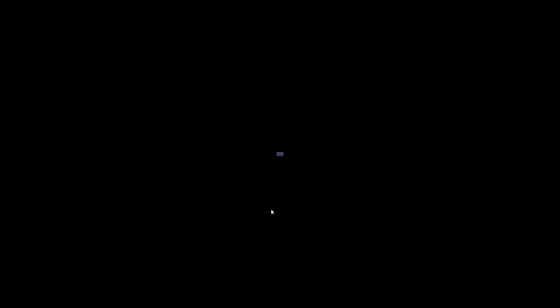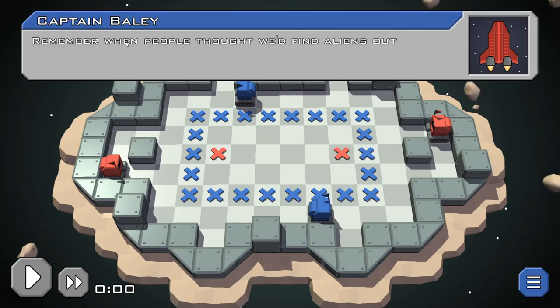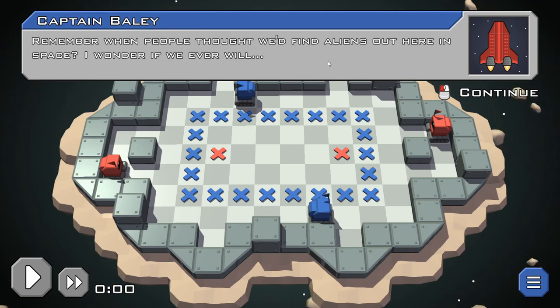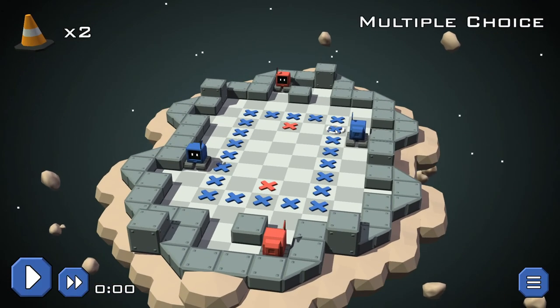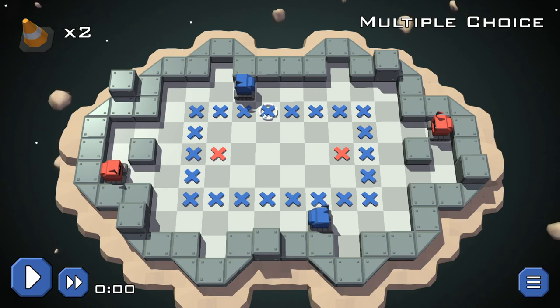Two more — Multiple Choice. Remember when people thought we'd find aliens out here in space? I wonder if we ever will. Okay, we got two pylons and a lot of potential spots for the blue guys to dock and park.